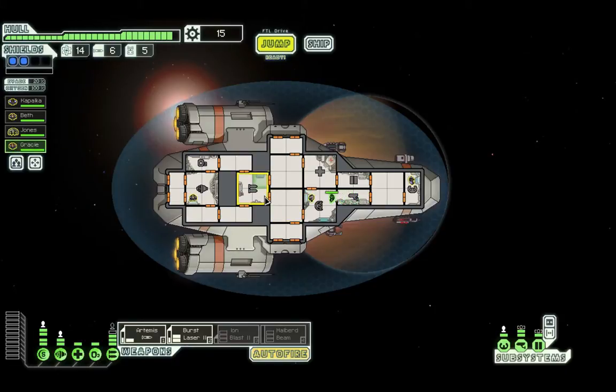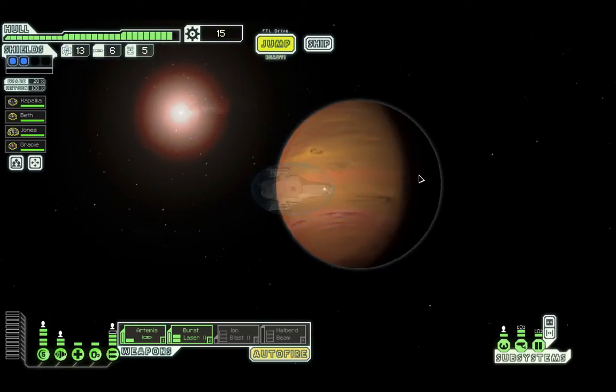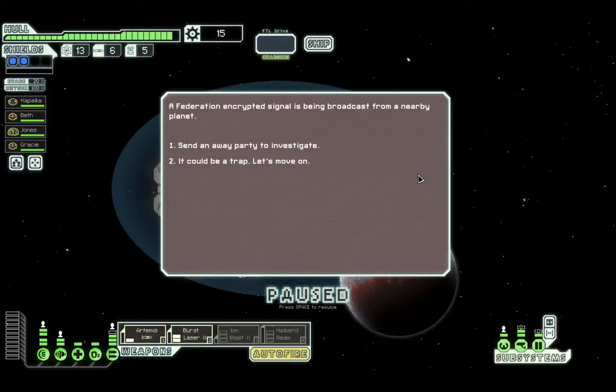Gracie, take Maxim's position on the weapon systems. Sorry, Maxim — I should've left them. I'm going to head here and see if I get some interesting stuff. A Federation encrypted signal is being broadcast from a nearby planet. Send an away team to investigate — could be a trap, but we've gotta risk it.